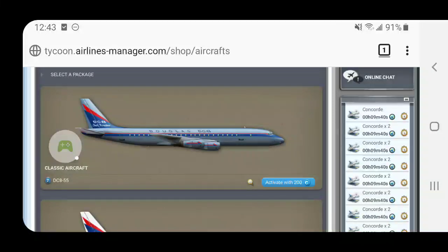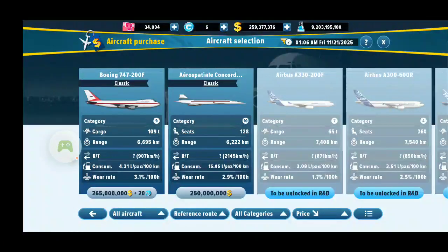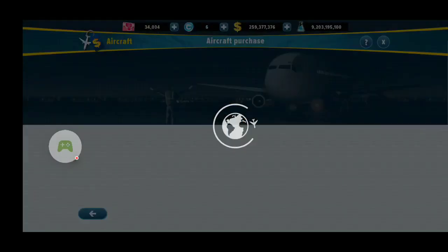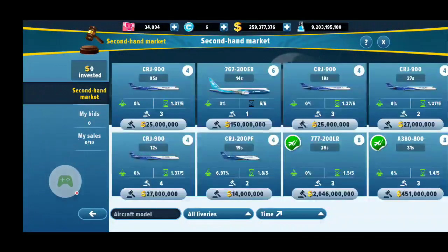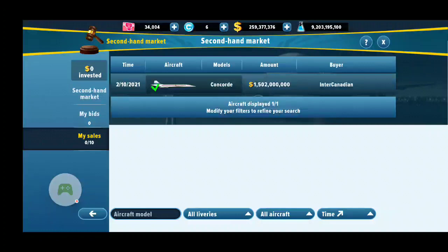For the Concorde, I had to pay 350 AM coins to buy the license outright, and then I never have to pay AM coins during my purchase ever again. So after buying the Concorde, what you do is sell it on the secondhand market. I just did this morning — 250 million dollars in two hours became 1.5 billion dollars.